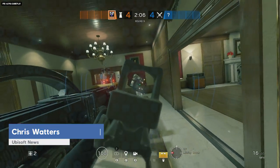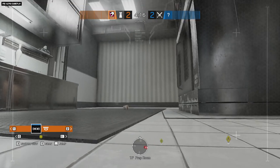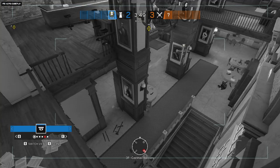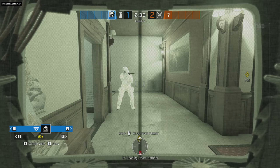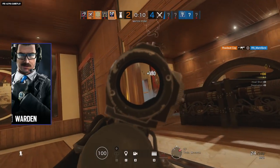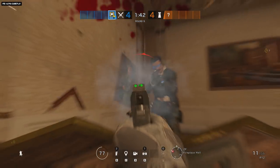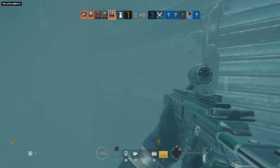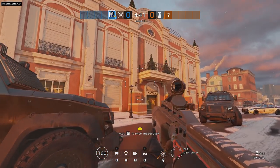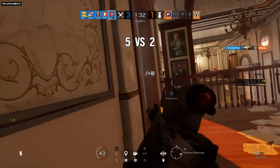Operation Phantom Sight is coming to Rainbow Six Siege. The Phantom in this title is Nook, an attacker who uses her gadget to muffle her footsteps, keep herself out of the spotlight, and creep everyone right out. The Sight is Warden, a sharp-dressed defender whose glasses allow him to resist or recover from flashes, and to see more clearly when things get smoky. We'll give you the details on these two new operators and show you around the newly renovated Café Dostoyevsky. No reservation necessary.